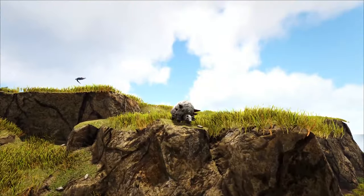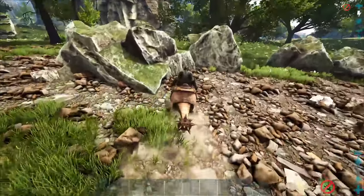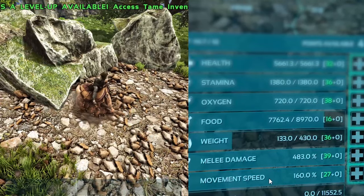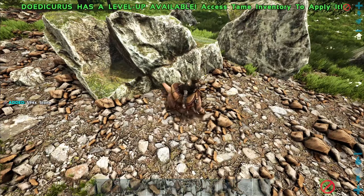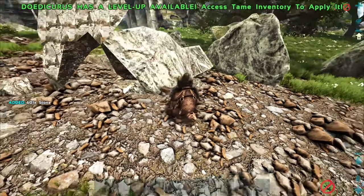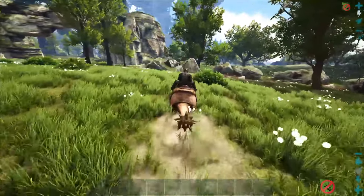And for the number one slot we have the Doedicurus. The ultimate stone gatherer. He excels in weight with having a 75% reduction to stone. He also gathers the most stone per attack. This dinosaur was literally made to gather stone. His only downfall is his movement speed as he is incredibly slow compared to the other gatherers on this list.